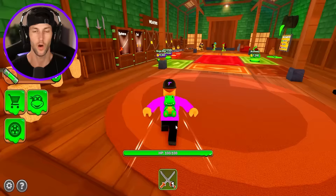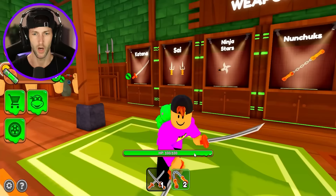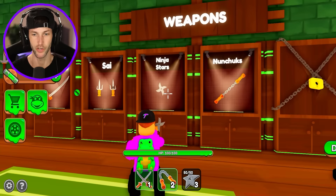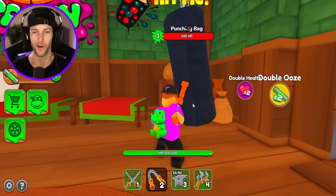They want us to go to the weapons next. We got the best weapon in the game already — the nunchucks. These are going to be the strongest. The katana is 15 damage, nunchucks are 20 damage. Ninja stars do 20 damage as well, and these things do 12 damage. I'm going to stick with nunchucks. Let's use them on the punching bag — give me those coins.